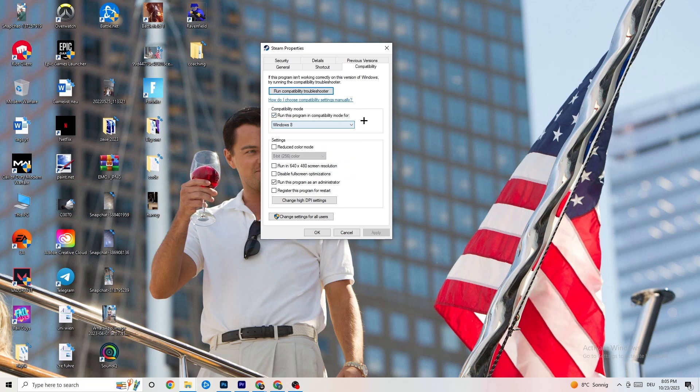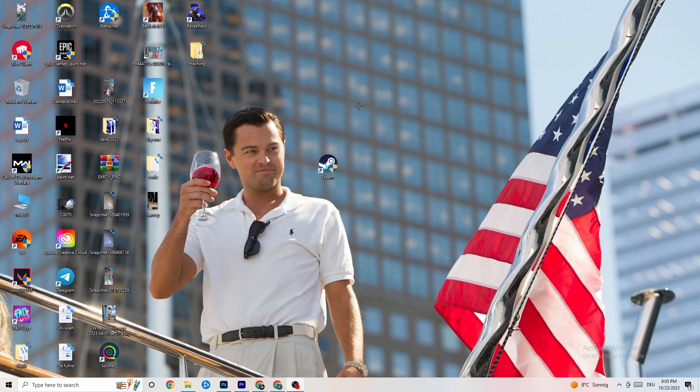Select the latest Windows version you have. Then disable 'Reduce color mode,' disable 'Run in 640x480 screen resolution,' disable 'Disable full screen optimizations,' and enable 'Run this program as an administrator.' Hit Apply and OK. Restart your PC — afterwards you'll see the administrator symbol on it, and this will help reduce your crashing issues.